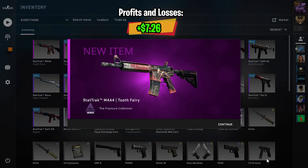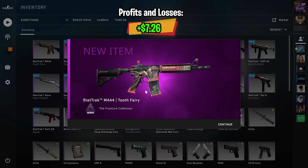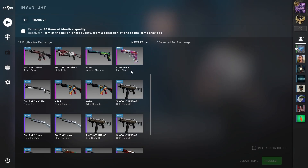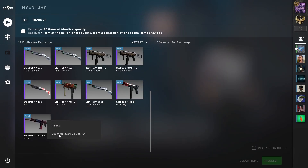Nice, we got an M4 Tooth Fairy. That is more than a $7 profit, so that is really, really nice. Hopefully we still have some luck left for the last trade-up.